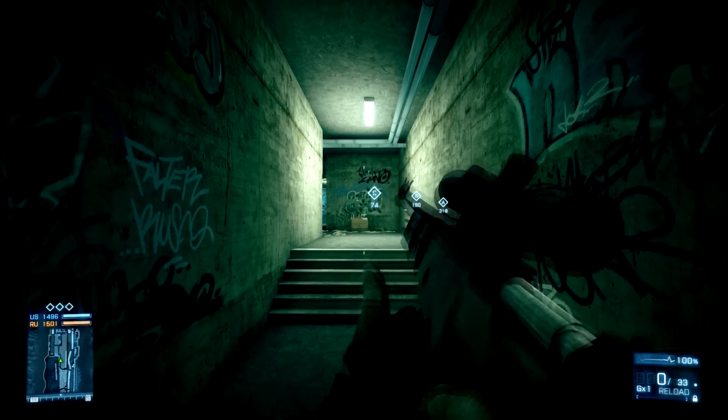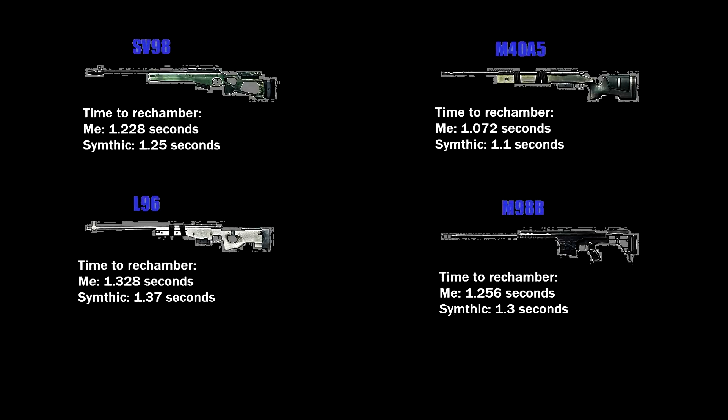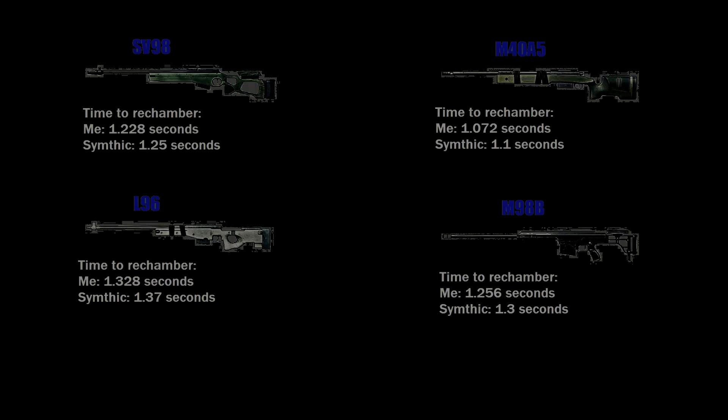At the end I have a little graphic for you so you can look up the stats. We can see that the L96 is now the slowest sniper rifle, needing 1.37 seconds to rechamber. Right after it is the M98B with 1.3 seconds, then the SV98 with 1.25 seconds, and the M40A5 is still the fastest rifle with 1.1 seconds. Hope you enjoyed the video — Skillfaker out.